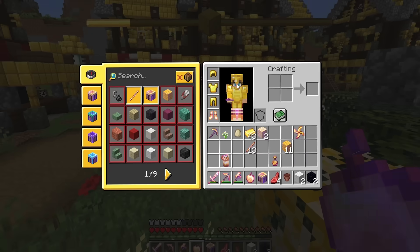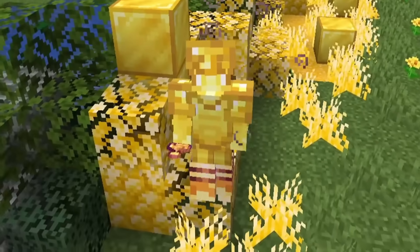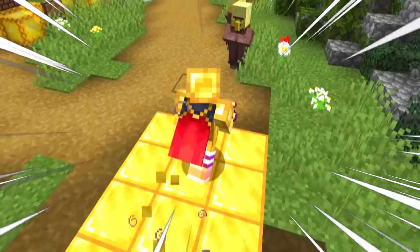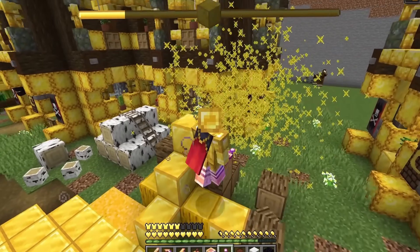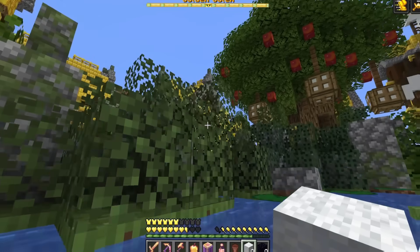What does this golden potion do? Whoa — I have golden speed and golden strength, and I just look gold now! I can fire these potions out at things as well. Something went 100 feet into the air — what is that? The golden golem!